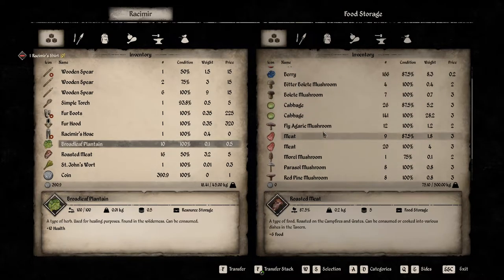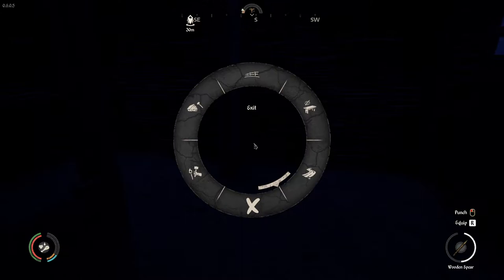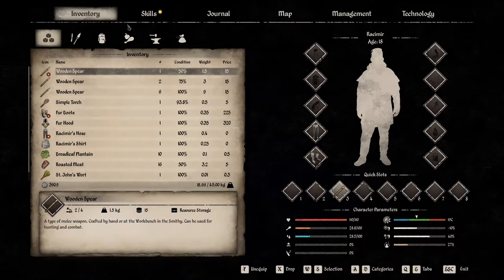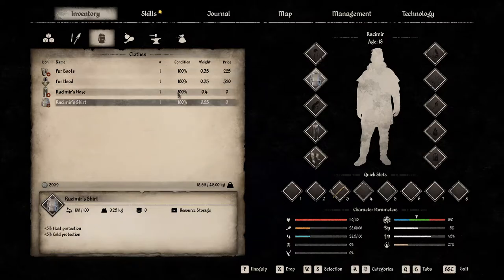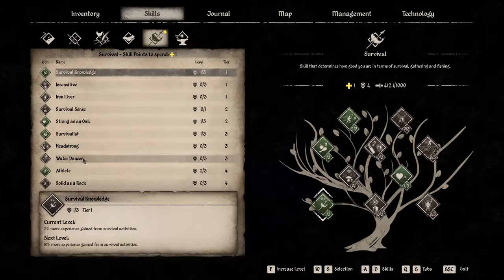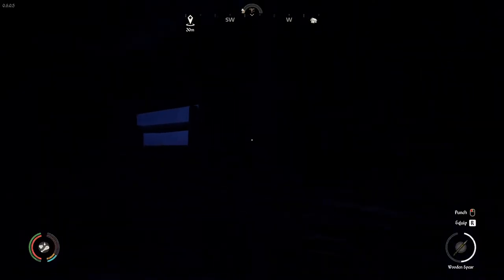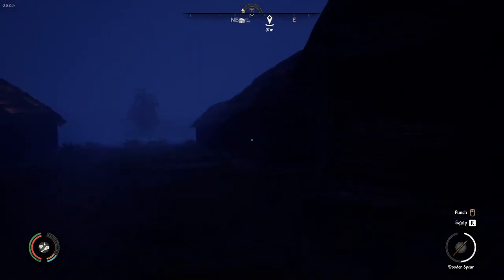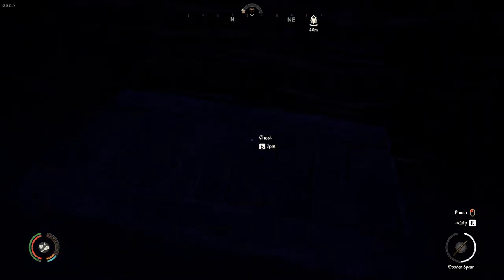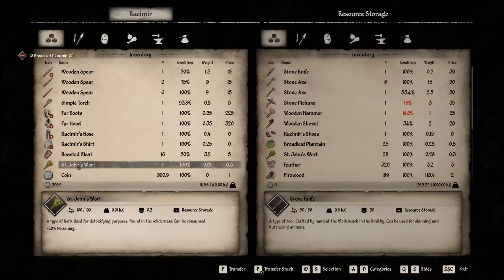We have 28 pounds of cabbage and nothing that's about to rot, so we can't rely on that to make fertilizer. Accidentally stowed my shirt — give me my shirt back! Still getting used to this keyboard. Alright, put your shirt back on — it's fall, you should wear your hood now. We got two survival points we didn't realize. Let's max out Athlete — now we should be able to sprint most of the way back to the main town in about three sprints.